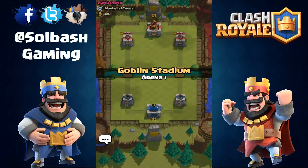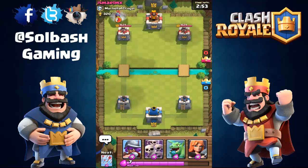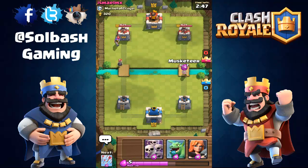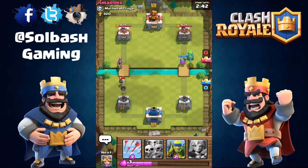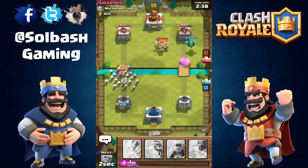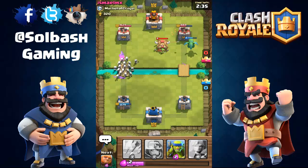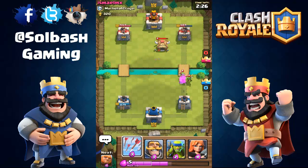If you have any recommendations on decks - like we could do an all-commons deck - I'll show you my cards in a minute. If you guys want to pick out a deck for me to try, I'll do that in the next episode. Let's see what we can get going here - he's got a Musketeer running, Skeleton Army should take her out. He's got a Goblin Hut, so Baby Dragon is doing work on that.